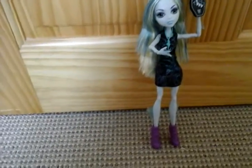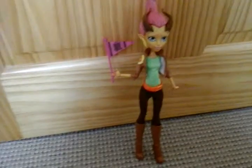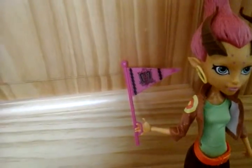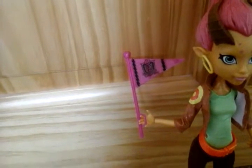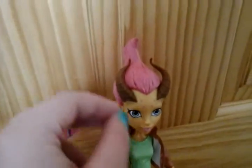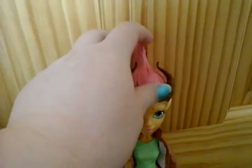Next is Gilda. Here is Gilda — she is the Treasurer of the Council. She comes with this pink flag with the Monster High logo and some squiggles of black on it, like Cleo's flag. Her hair is spiked up pink hair with a thing in it to keep it there, so obviously you can't brush it.